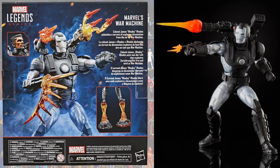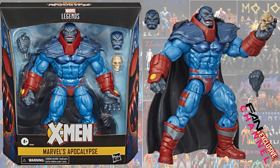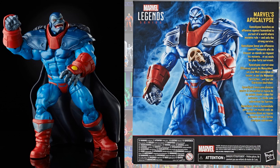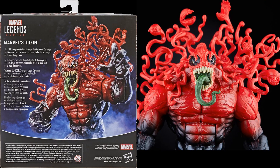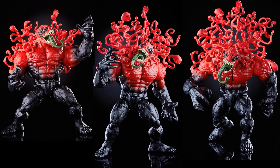On the back of the package, we get the repaint re-release of the classic Apocalypse figure — you won't mind this repaint at all. Then we got two head sculpts, one menacing and one smiling, along with an extra skull. After that we got the repaint of the Monster Venom figure again, this time as Toxin, with crazy tentacles coming off his back.